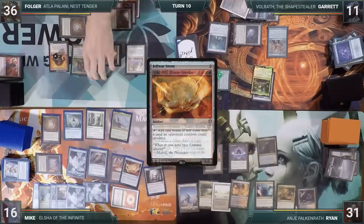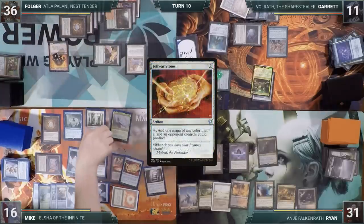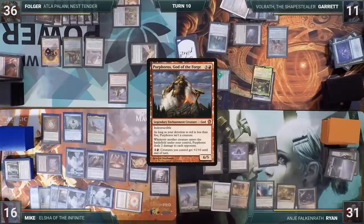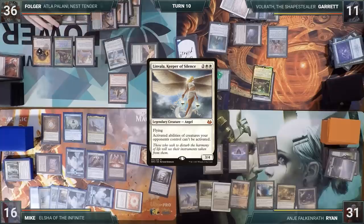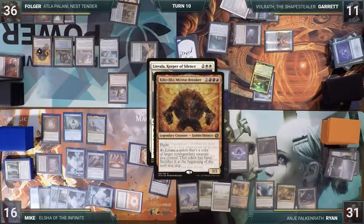At the end of Mike's turn, Folger taps Kiki-Jiki making a copy of Kosali Pride Mage, then sacks it to destroy Rest in Peace. On his turn, Folger recasts Purphoros. In response, Mike spins the Top to look at the top three. Purphoros resolves. Folger recasts Linvala. In response, and to get in their activations while they can, Garrett activates Volrath making it a copy of Kiki-Jiki. Ryan activates Anya, discarding Worldgorger Dragon and drawing a card. Linvala resolves and everyone takes two through Purphoros.